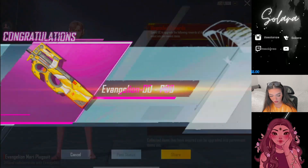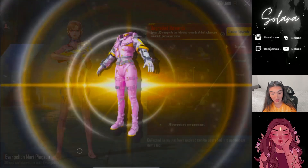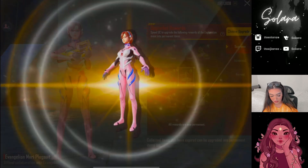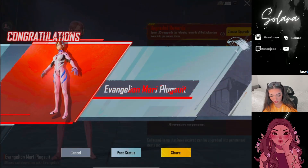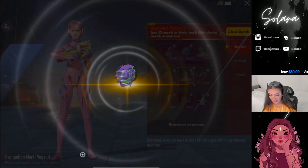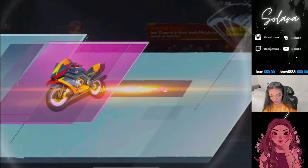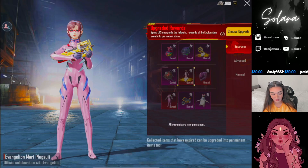Now we already get all of the outfits and stuff that it already comes with. So we get the extreme armor set, the grenade, we get the Evangelion Mari plug suit, we get the buddy Pen Pen - cute little penguin - the helmet, the pan, motorcycle. And you're done.